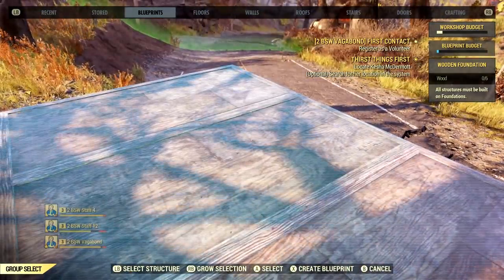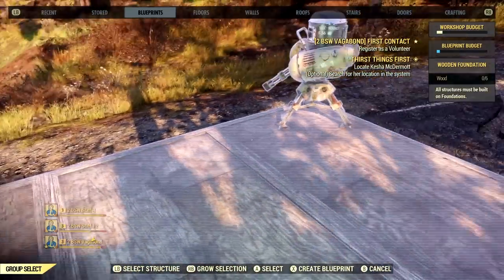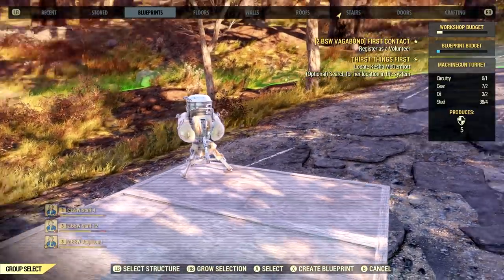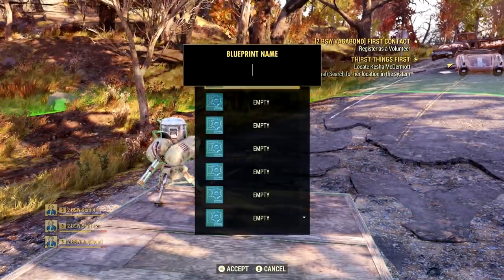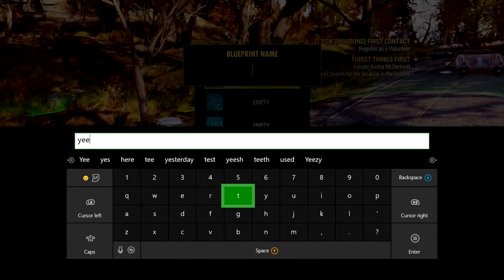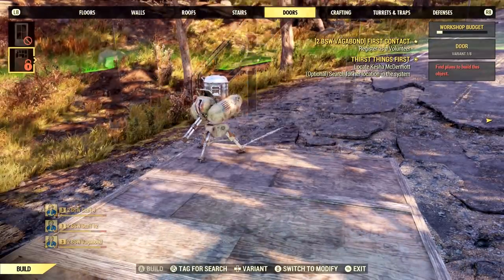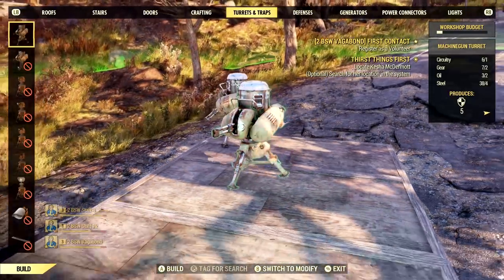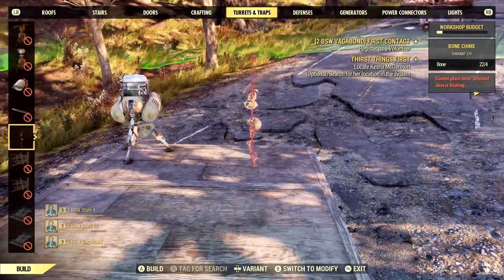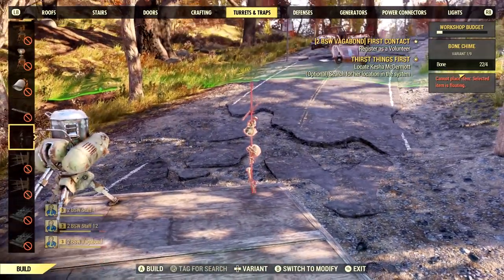Check out all those icons at the bottom — those actually denote the blueprint system. You can create a blueprint of your camp by selecting certain items and blueprinting them. You can even blueprint just a small portion, like a watchtower, for easy copy and paste. You could also blueprint your entire camp, which makes it very easy to rebuild quickly whenever you move.